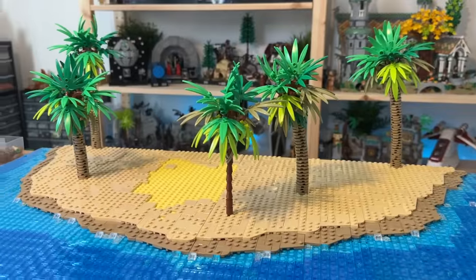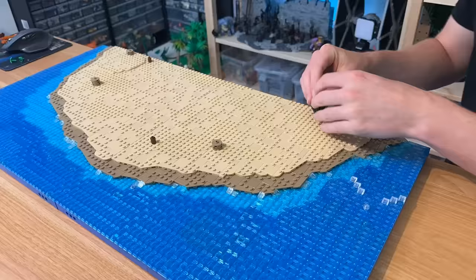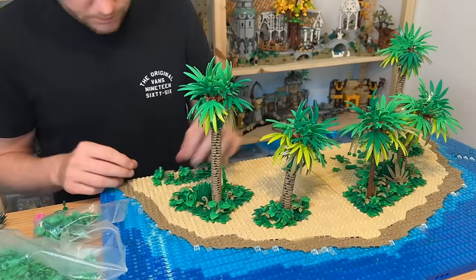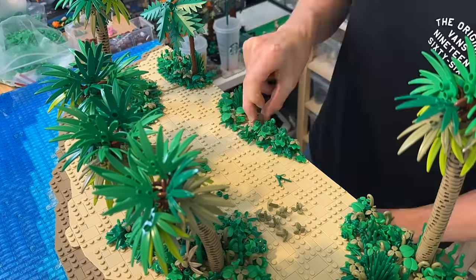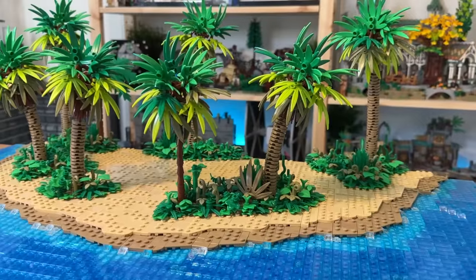With the trees finished I then removed them, marking where I wanted them placed in the MOC, filling in the missing tiles. Then I began one of my favourite parts of Lego building: foliage. I really wanted to replicate the dense shrubbery we see on Scarif, so I combined a bunch of different plant pieces and techniques to create these small islands and pockets of plants, leaving room in the middle for the battle to take place.